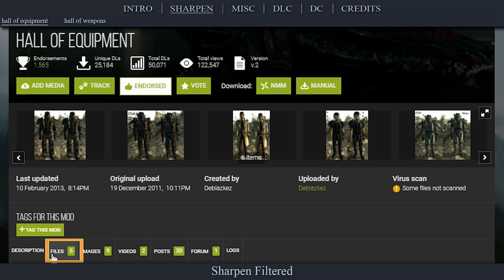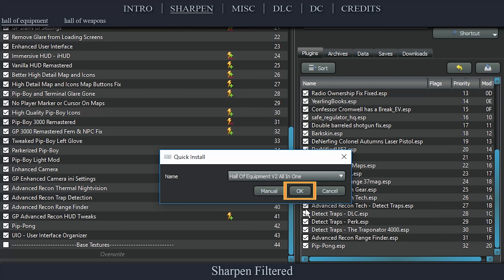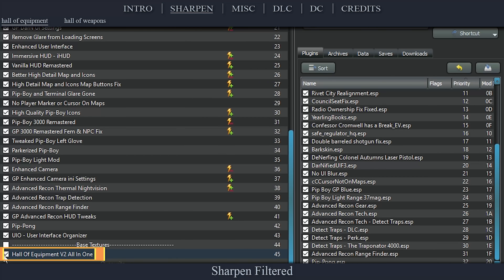Navigate to the official Hall of Equipment page. Open Files, download the main file, install the mod as normal, then activate it in the left pane.